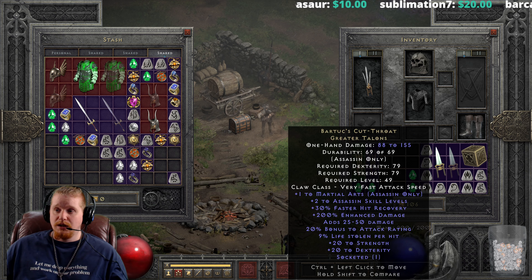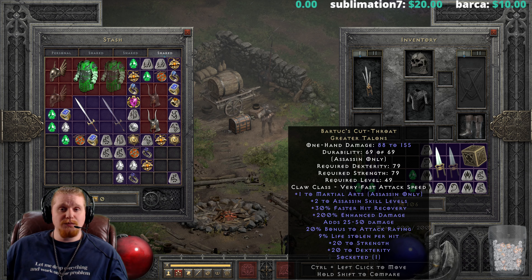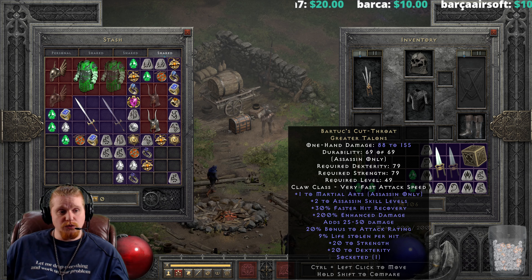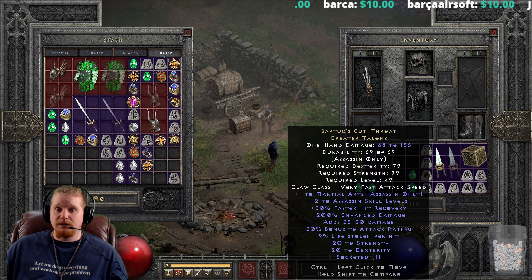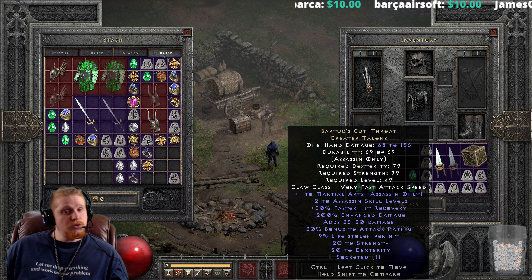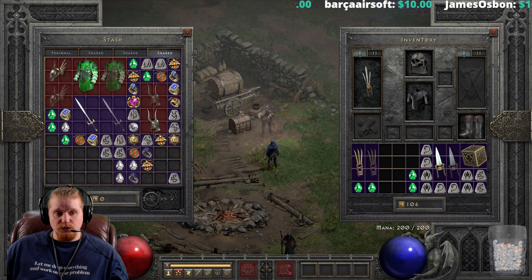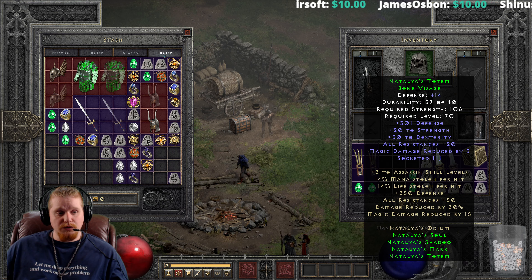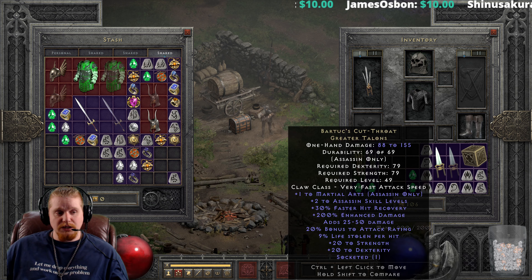The claw is giving you 30%, which means you're already most of the way to that 48% breakpoint. You only need 18% more — you could very easily get that with a 12% faster recovery grand charm and maybe an 8% large charm. You could also get it from your shield, armor, or quite a few other sources.